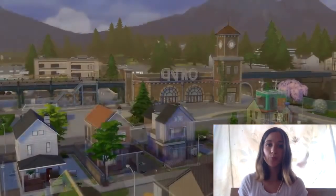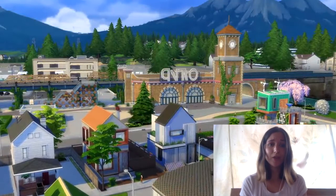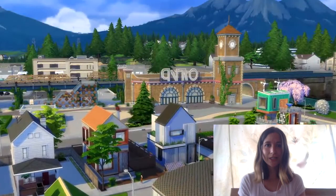Next we get what is probably our best view of the world. You see a very beautiful mountain view in the back, which feels a little bit like the Glimmerbrook world from Realm of Magic, but obviously a little more suburban — it kind of reminds me of Colorado. Colorado is obviously a place that is very eco-friendly, so I wonder if the world is going to be a little bit inspired by that. But let me know what you guys think in the comments about the world, because I'm kind of just speculating here.